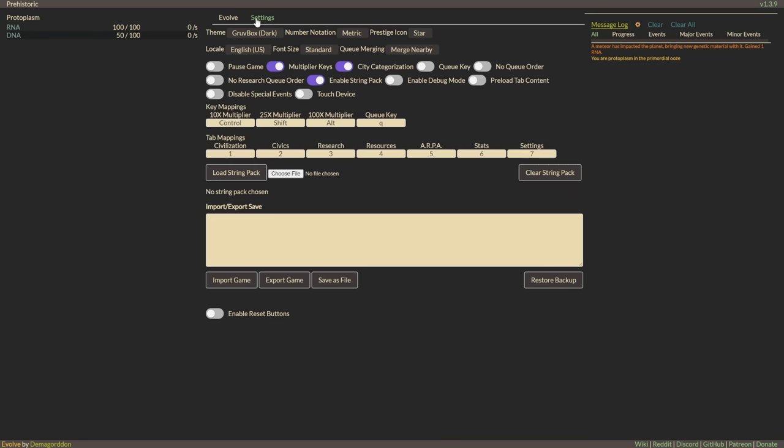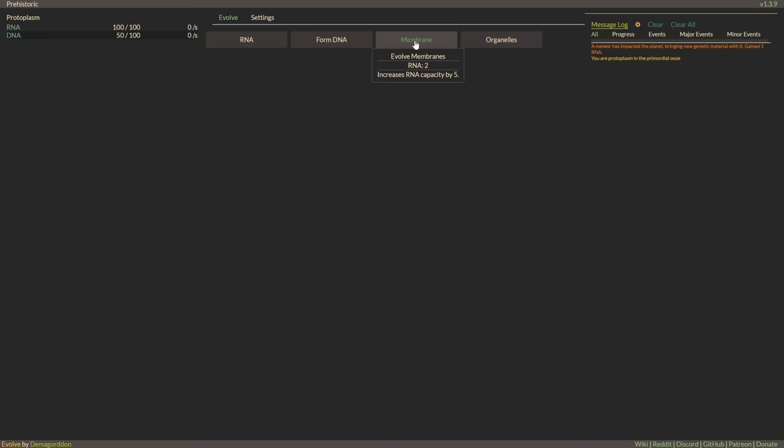Actually, we get organelles. I also have settings — pause game, multiplier keys. I don't really see too much. I should probably do alt-click to get a bunch. Yep, works. Looks like I'm just gonna have to alternate between grabbing things. What I could always do is just kind of sweep left and right. But nah, let's just get a bunch of organelles.